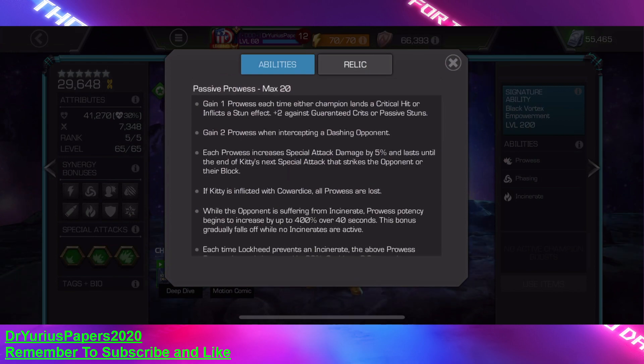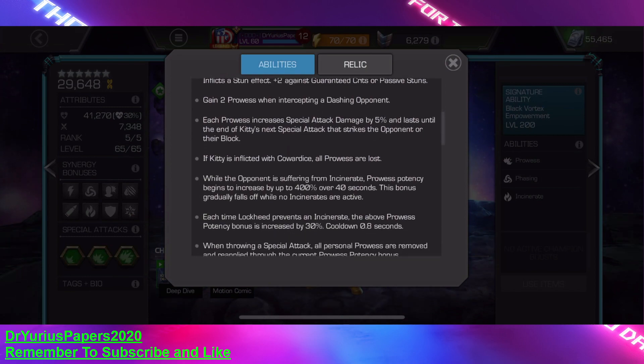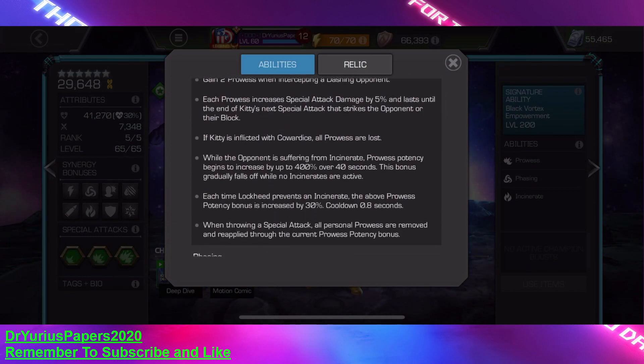She's got this passive prowess marker that she uses. She gains one each time either champ lands a crit hit, plus two against guaranteed crit hits or passive stuns, and gains two when she intercepts a dashing opponent. Each prowess increases special attack damage by 5%. That doesn't seem like a lot, but once you get 10 of these, that's 50% more. It lasts until the end of the next special attack that strikes the opponent or the block.